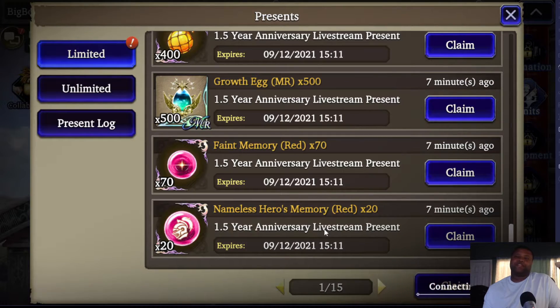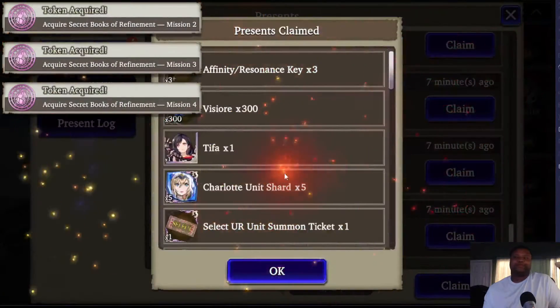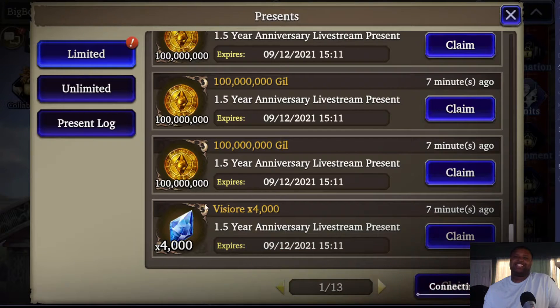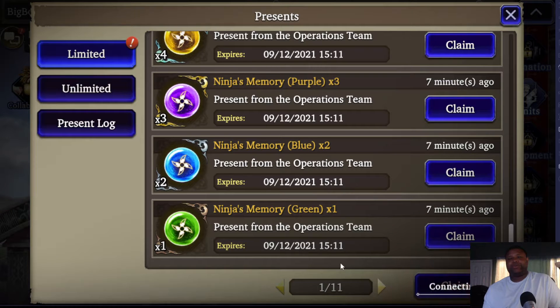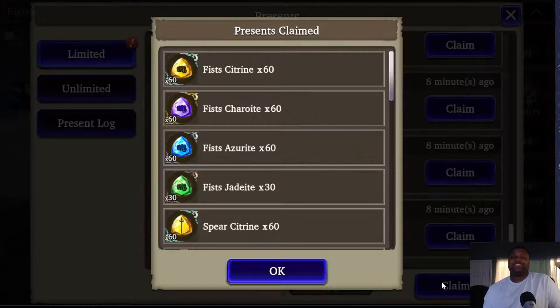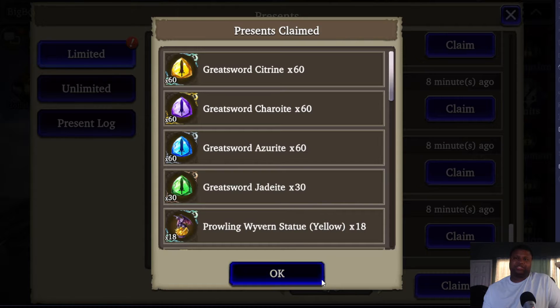We're going to collect all this. We get a free Tifa — a free juicy Tifa — and a summon ticket. Because of that live stream, we get some Visiore. I like the other reward better because they gave you 500. I think your default after this is like 300 or something, so you'll have enough for like two pools.